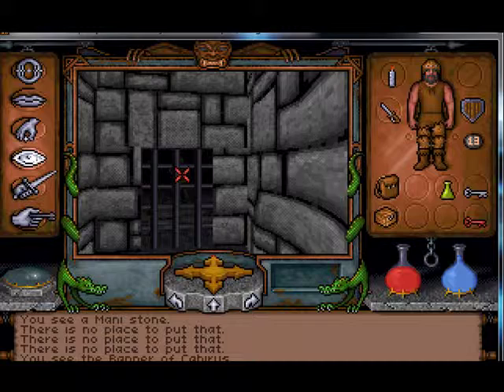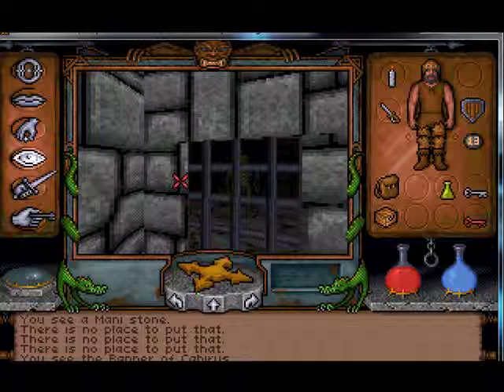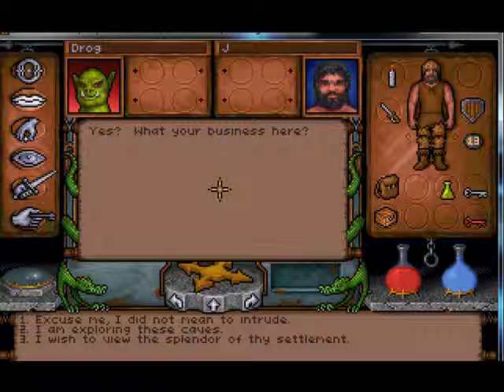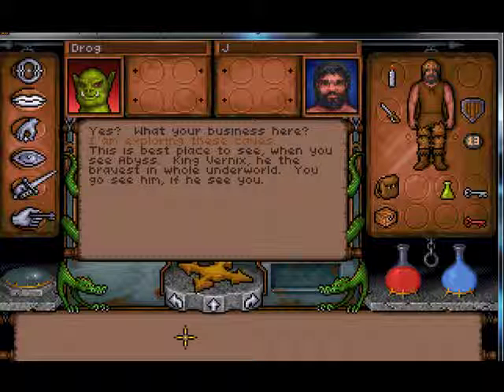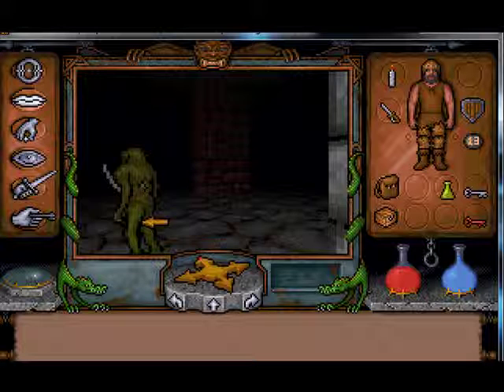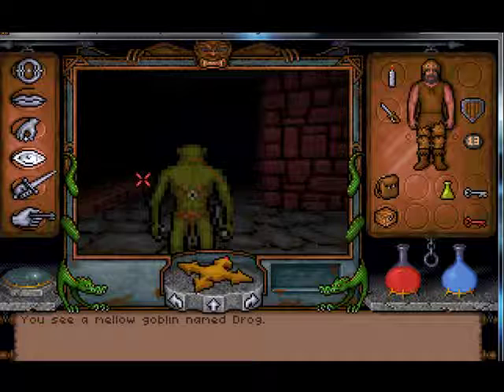See if he feels like talking. Drog? Yes. What's your business here? Excuse me, I do not mean to intrude. This is the best place to see when you see the Abyss. King Vernix — he the bravest in whole underworld. You go see him, if he see you. Okay. Just having curiosity. A mellow goblin.